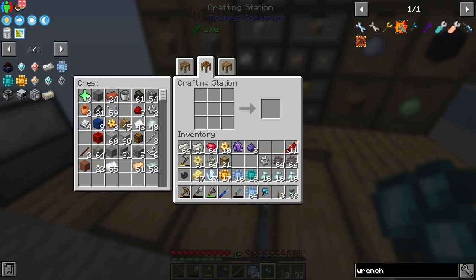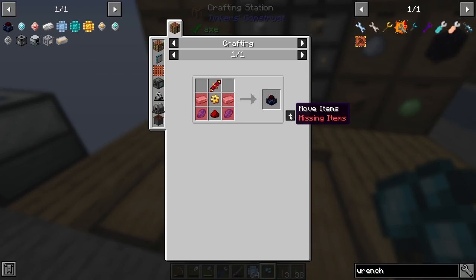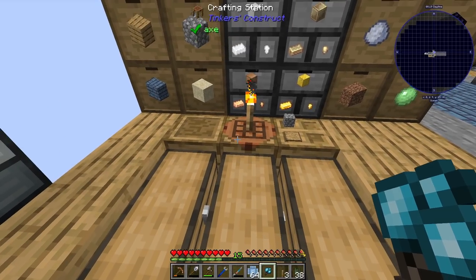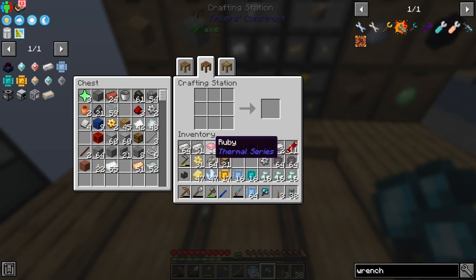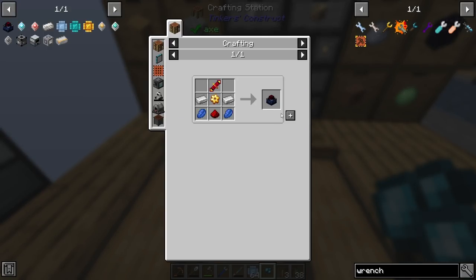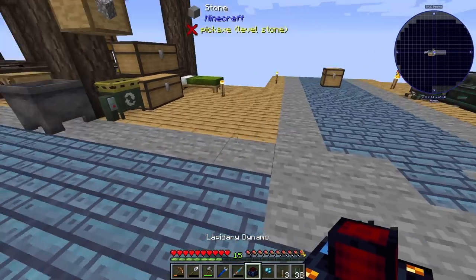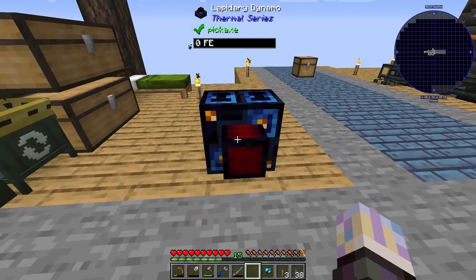I want to make a new generator here - one of the lapidaries. Go ahead and do that. You can get a lot of power from these really easily, and now that we have sapphires it's going to be pretty silly for power output. Let's go ahead and do that, just throw it down in a temporary spot for now.